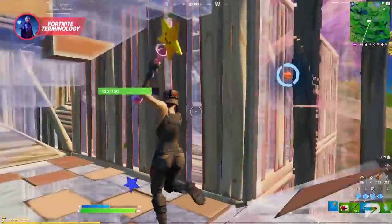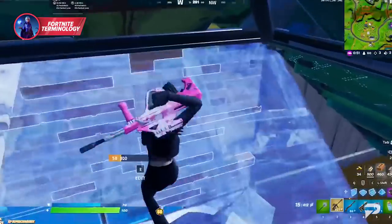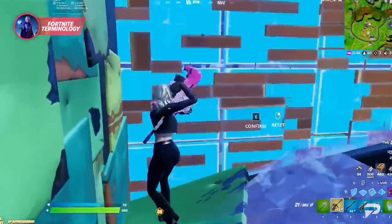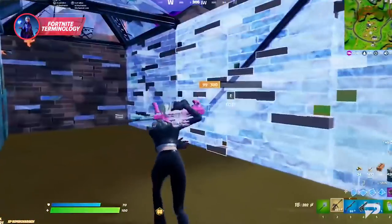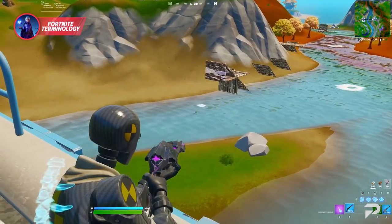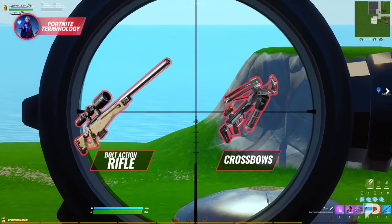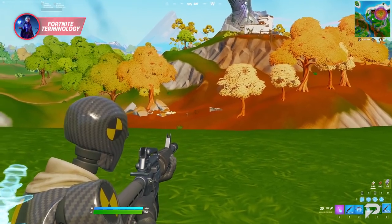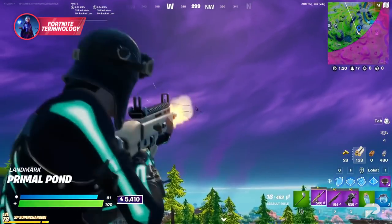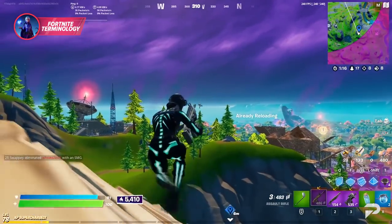'Hitscan' is commonly used to distinguish between two different types of weapons — those where a projectile must hit your opponent, and those where all you need is accuracy. The sideways rifle is a perfect example of a hitscan weapon: when you pull the trigger while the crosshairs are on your opponent, you hit — there's no bullet travel. On the other hand, weapons like the bolt-action rifle and crossbow are projectile weapons where the shot must travel and hit the target. You'll need to account for bullet drop and adjust your aim accordingly.